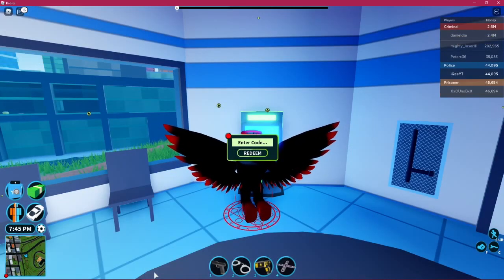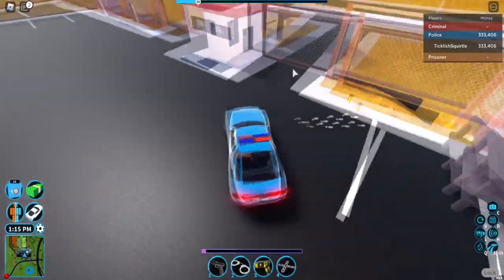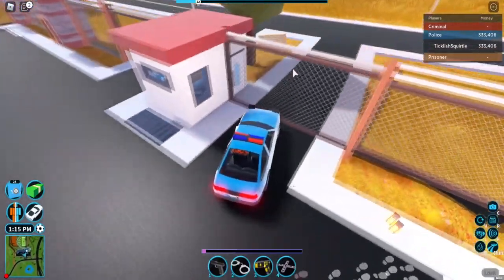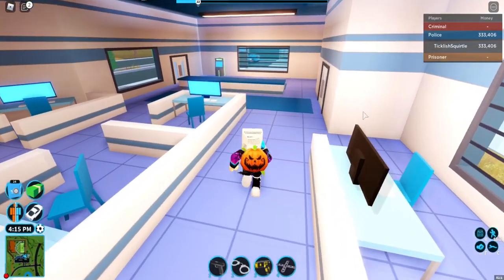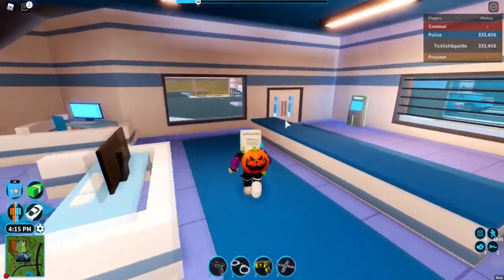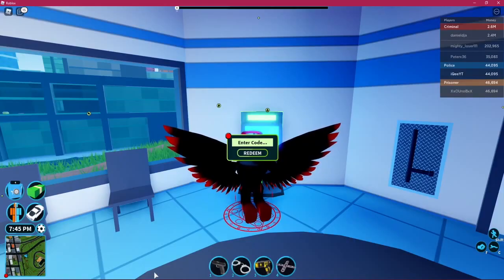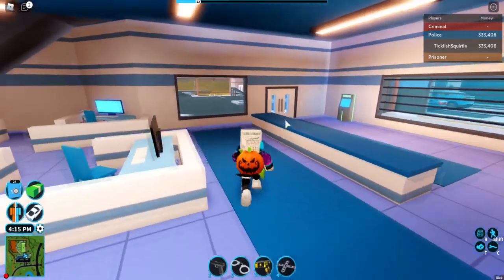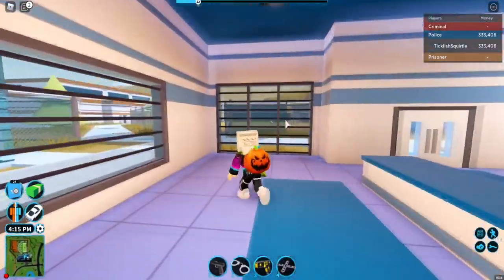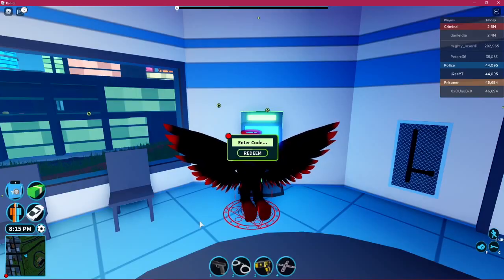Mini Mustang — 10,000 cash. Feb2020. I'm playing on my private server. Inside the police stations — I know this one right here next to the prison — has its own ATM. To redeem codes in Jailbreak, head to the bank, gas station, police station, or the train station and look for an ATM.